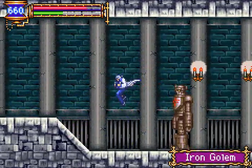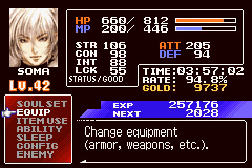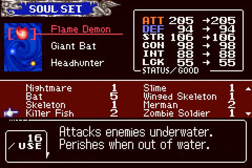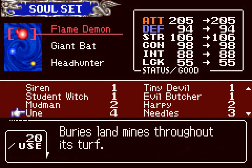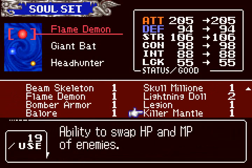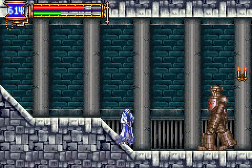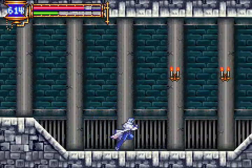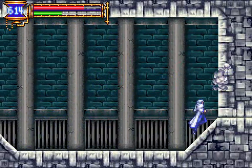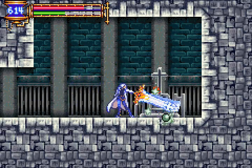There's the Iron Golem. He has a lot of hit points, so you can only do one damage to him. So how do you kill him easily? He's the Killer Mantra Soul — he'll swap his hit points with his magic points. He doesn't have any magic points. Get that, and then get that.